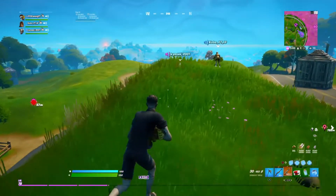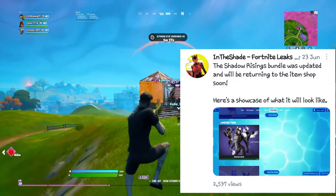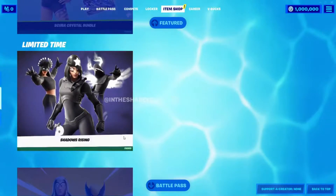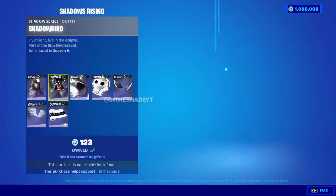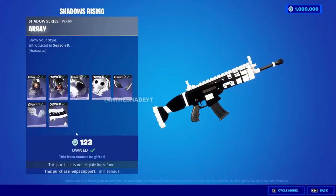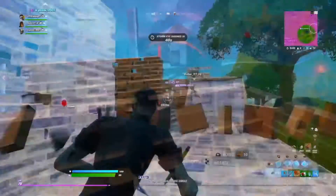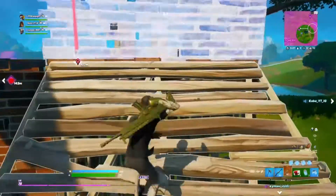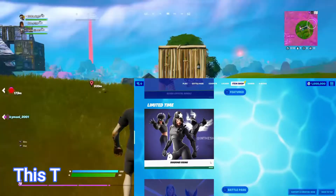Moving on to when the Shadow Rising pack will be in the item shop — according to a tweet from InTheShadeYT on Twitter, the Shadow Rising pack has gotten its item shop designs and has been scheduled to come out in the next update. It is a returning bundle and you will be able to purchase it with real-life currency, not V-Bucks. Look out for it after the v17.20 update, scheduled for Thursday or next Tuesday the 13th.